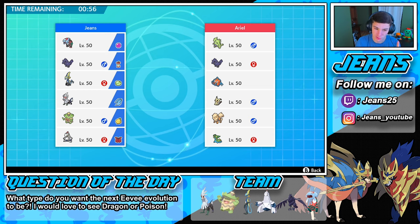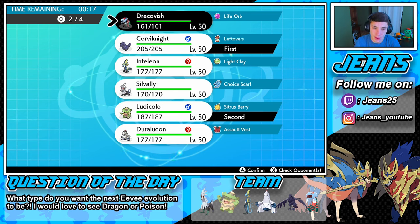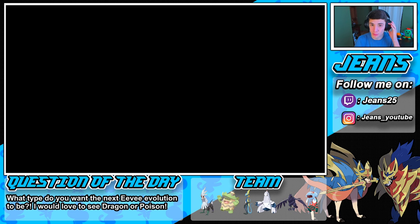Duraludon is also going in the back because of his versatile moveset. I think we go Ludicolo and Corviknight in the front spot, then Duraludon and Dracofish in the back. Corviknight can set up Tailwind, and Ludicolo does work on Arcanine, Gastrodon, Tyranitar, and Rotom-Wash. If he doesn't lead Arcanine, we can always hard swap into Dracofish to eat up a fire move. Duraludon just showed you why he's so good with that moveset as a special attacker.